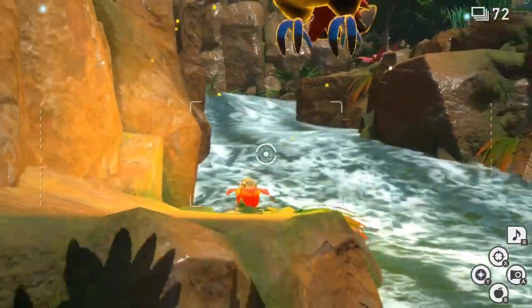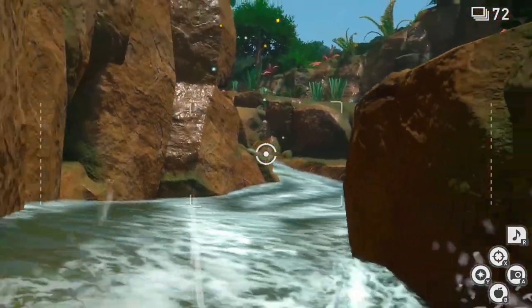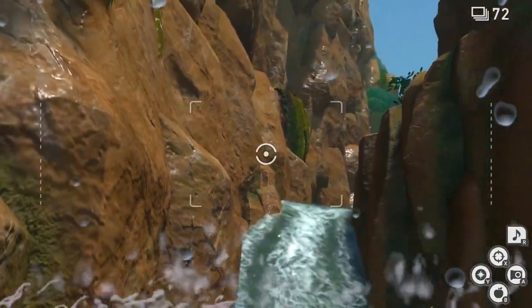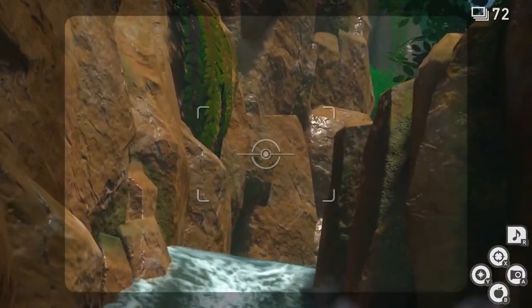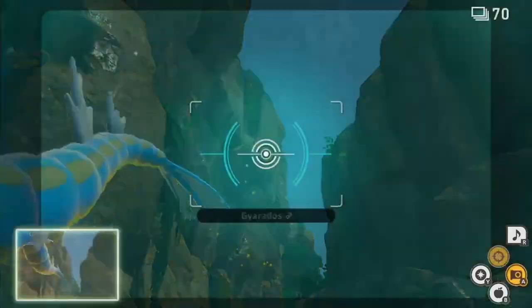As you go down the last waterfall, just keep your camera aimed at the very top — zoomed in or zoomed out, it's up to you — and wait for Gyarados to come over the waterfall. Snapping a photo of Gyarados mid-jump is going to get you that 4-star photo.